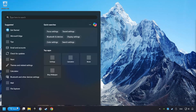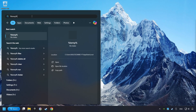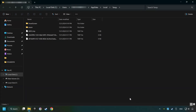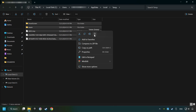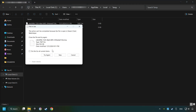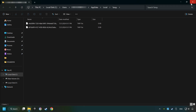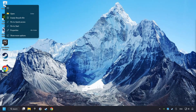Click on the search box and type in %temp% and click on the folder. Select all files in the folder by pressing Control plus A. Right-click and then Delete. After that, close the window.